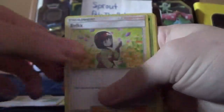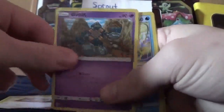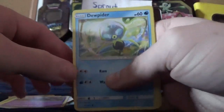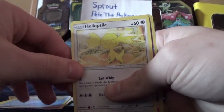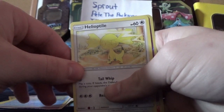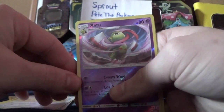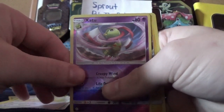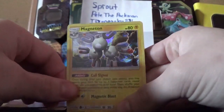We got a Type Null, an Eriker Trainer card, another Deerling, another Teddiursa, another Gullet, a Deep Piter, a Heliotile, a Reverse Nat 2 or however you pronounce that one, and then a holographic Magneton.